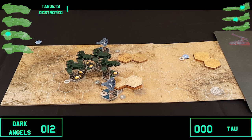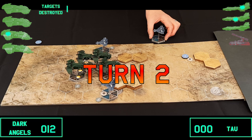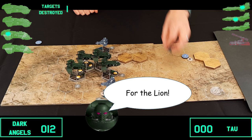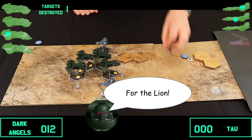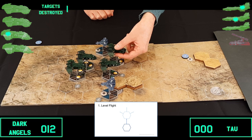On to turn two. Before movement, we check if reinforcements arrive — needing a four-plus. It doesn't show up, so we're still waiting. The Marines get initiative again and go first. One Storm Eagle progresses forward three spaces — nice and simple.